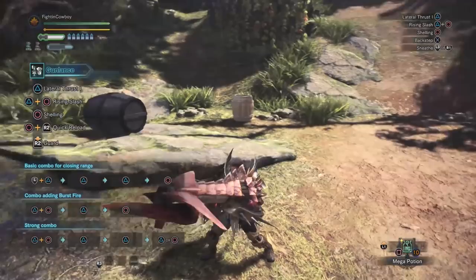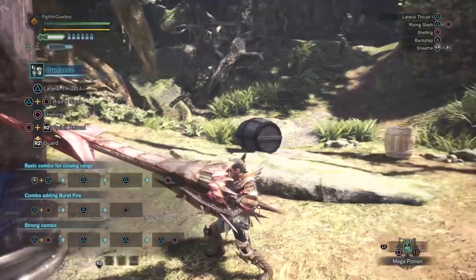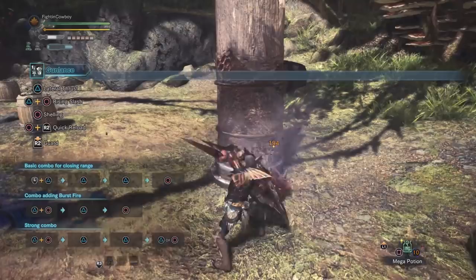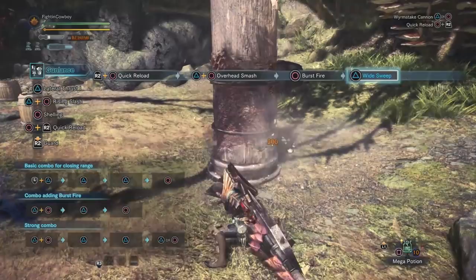The main gist here is we have an infinite combo: triangle and circle, overhead smash, burst fire, hit triangle for wide sweep, quick reload, overhead smash, burst fire, triangle for wide sweep, quick reload, overhead smash, burst fire — and then when you're finally about to run out, just go for a Wyvern's Fire cannon to finish the job.